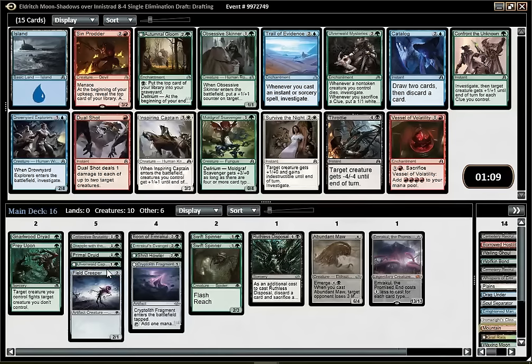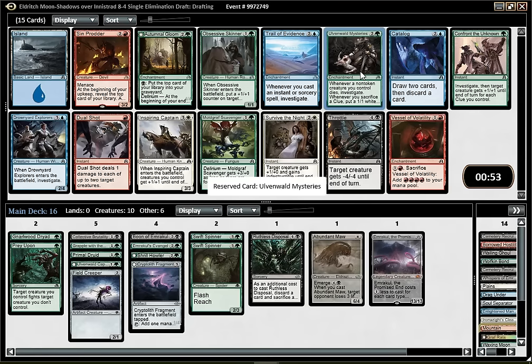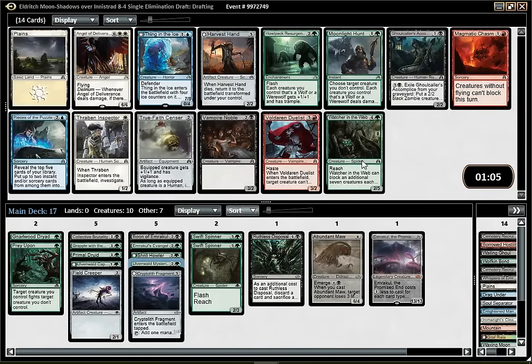Quite a bunch of good cards here. Gloom and Skinner are really nice in Delirium - I think I like the Skinner more. Throttle would be decent removal, but I think I'm gonna go with Mysteries of the Deep. That card was already extremely powerful in Triple Shadows of Innistrad, and now that games are slightly slower, this is even better - you can really grind out your opponent. Hopefully Skinner or Throttle come back. Gloom could come back too. I think worst case scenario I'll at least wheel Scavenger. Currently I have 10 creatures, which is a bit light for Mysteries to be good - hopefully I can get 5 more creatures, and a bit more removal could be useful.